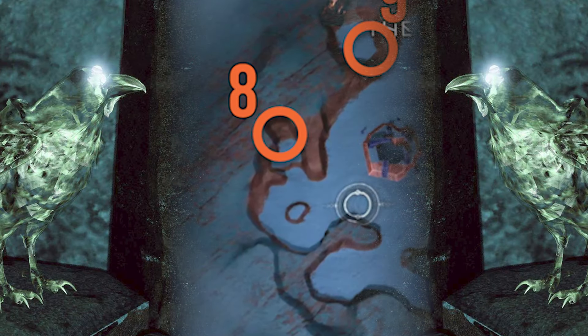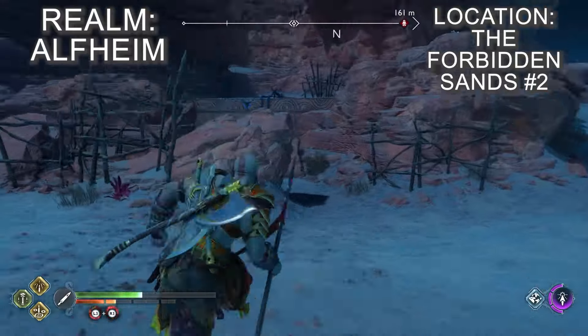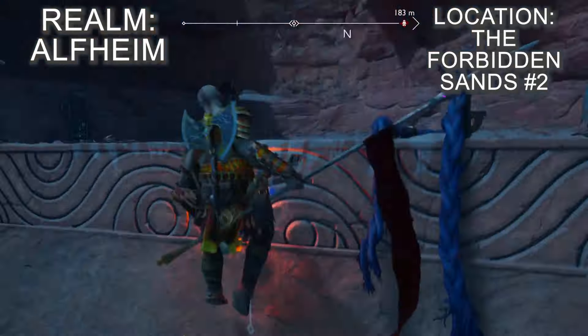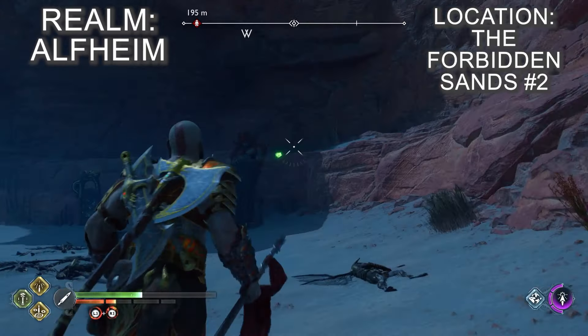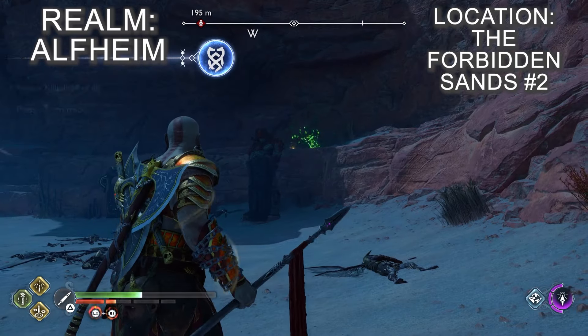Head to the southwestern section of the Forbidden Sands and look for the small raised area that's tucked away in a cliff. Head into the nook and then grapple up the wall to the right to reach the raised area, then look to the northwest corner and the raven will be waiting there on the cliff to be hit with the axe.